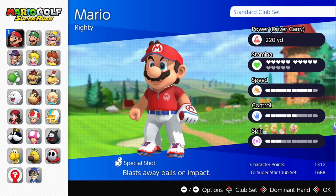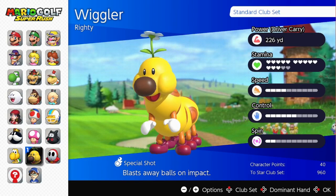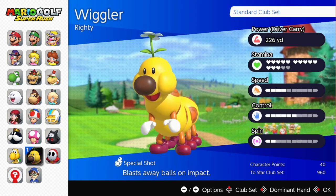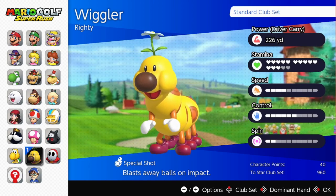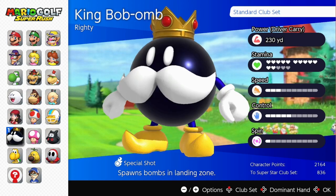They added Wiggler of all characters. The last time he was playable was Mario Kart 7, and before that was Sluggers and Power Tennis, which is a really deep cut for playable characters. That's pretty cool — whenever you see Wiggler playable, you know this isn't really a normal roster.